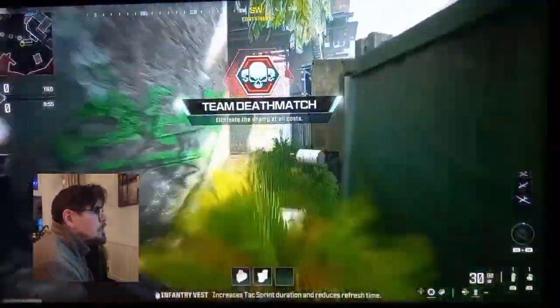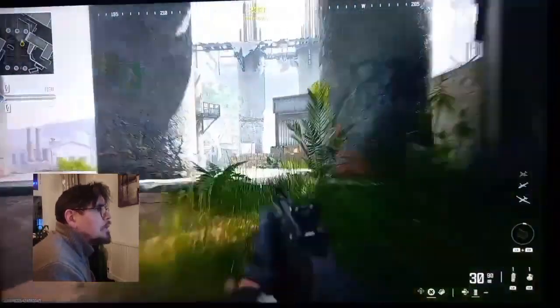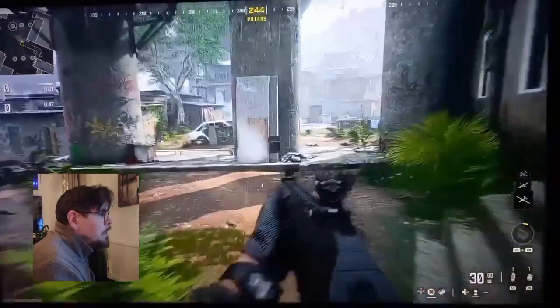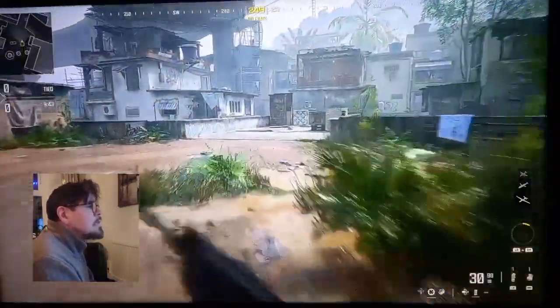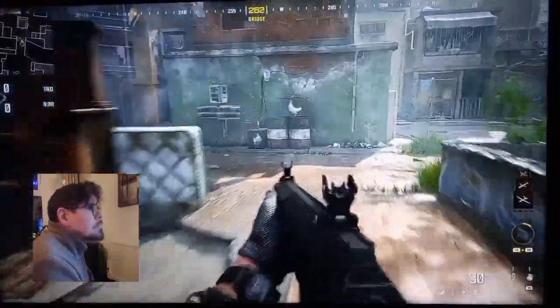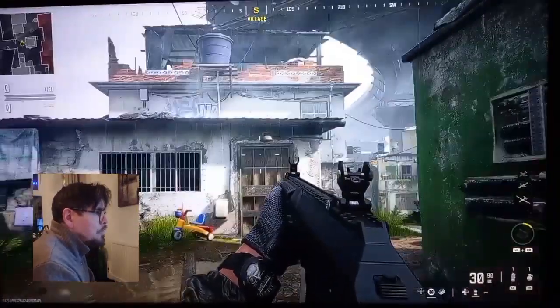This is Modern Warfare 3 on the Xbox Series X on the Underpass level. What you're looking for is the little building over the bridge. Go over the bridge, go to your left, and it's that door there that you're looking for.